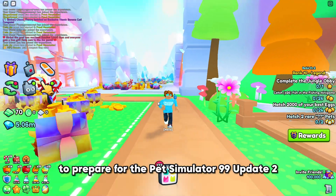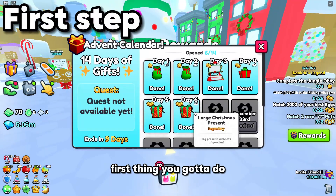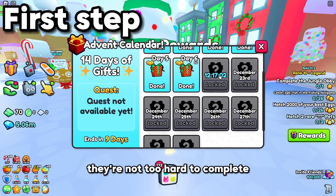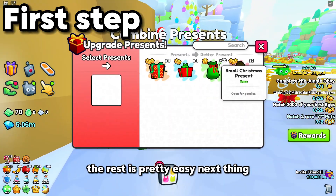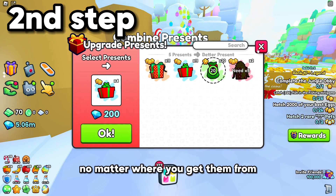Here are 10 things you need to do to prepare for the Pet Simulator 99 update 2. First thing you got to do is make sure you have all your admin things done. They're not too hard to complete. One of them is break and aid gingerbread houses, which is pretty difficult to complete, but once you get that done the rest is pretty easy.